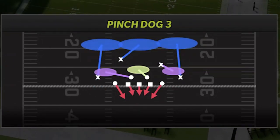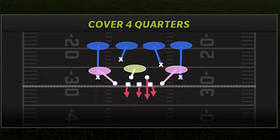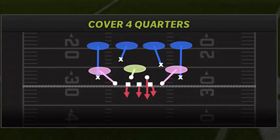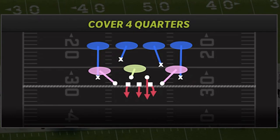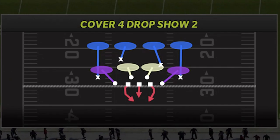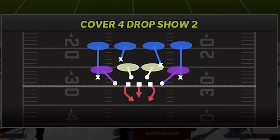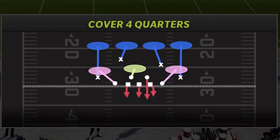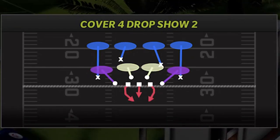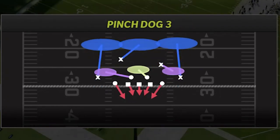Neither of these plays is a really great run defense, which is why I'll give you two more options. I run a lot of cover four quarters - I find it's one of the best run defenses in the game, especially against runs up the middle. It's also a slightly better pass defense for short to intermediate routes. A lot of people also like to run cover four drop, which is probably similar for run defense effectiveness but a lot better for deep passing. These are the two best run defenses in this package, and the other two are the best pass defenses.